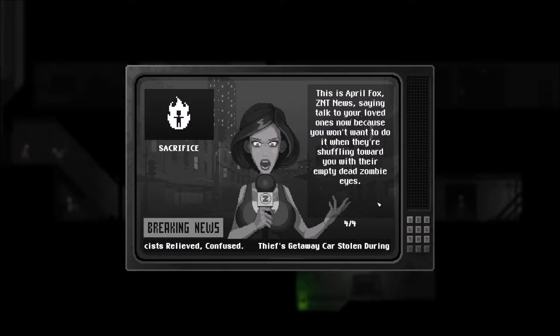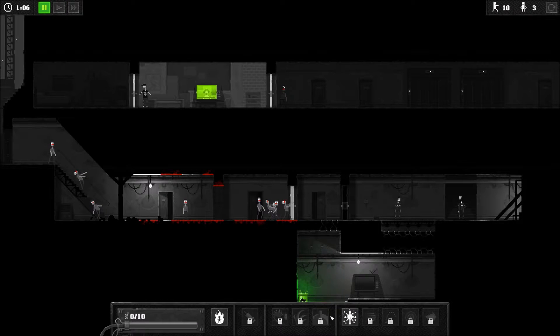ZNT News says: Talk to your loved ones now, because you won't want to do it when they're shuffling towards you with their empty dead zombie eyes. Man accidentally joins an arctic expedition. Typhoon rips through cemetery — hundreds remain dead. So now we need to sacrifice some dudes — they'll give us three DNA each.